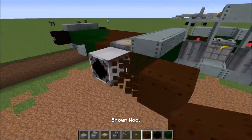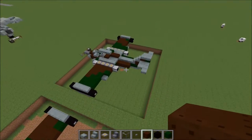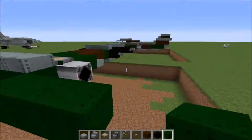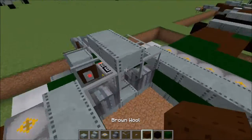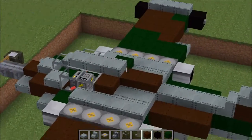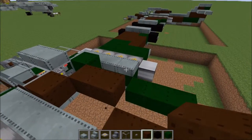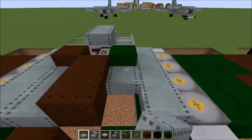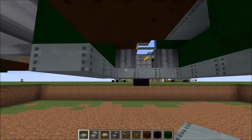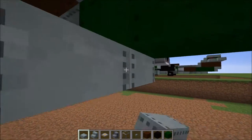Right behind this we're going to go one block in and place three brown wool. On the other side we're going to do the same exact thing but with green wool — one block in, place three green wool. After our cockpit here we're going to place one brown wool on that side, and one green wool on the other side. Then combine the middle by doing two brown wool. Surround everything that's not been covered up by slabs. On the bottom, these slabs can go all the way up and then these slabs can end right there.